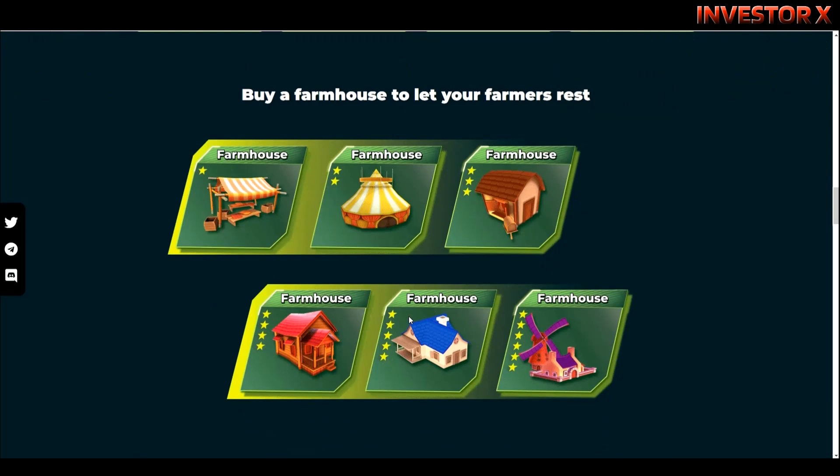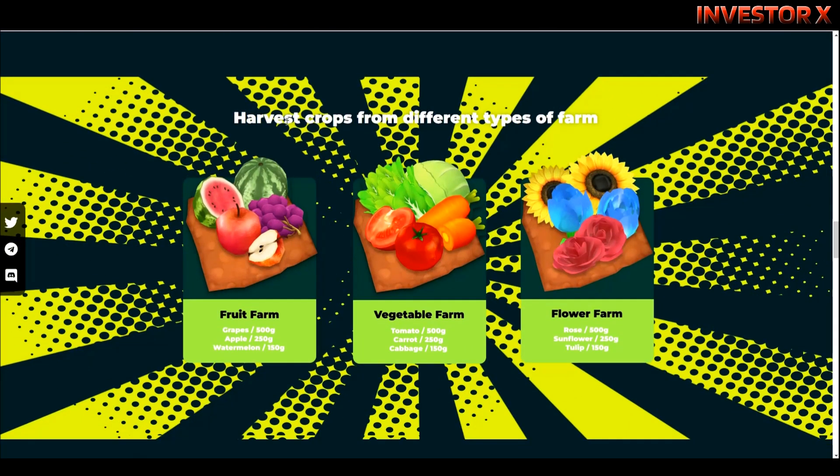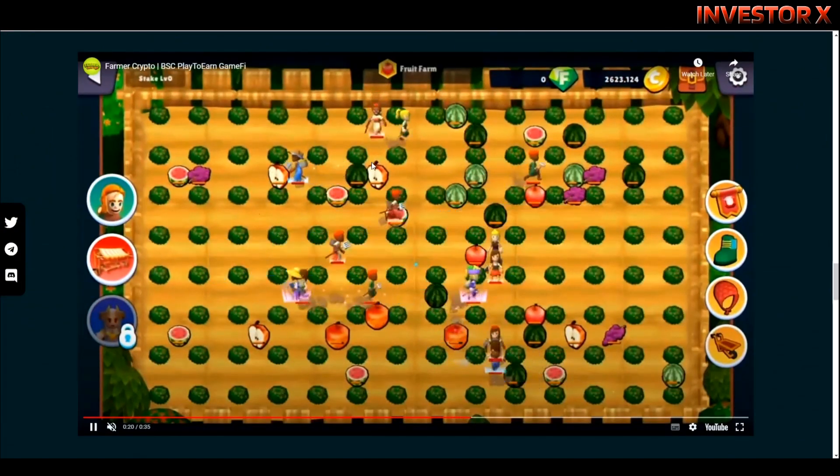Buy a farmhouse to let your farmers rest. Ito yung mga sari-saring level ng farmhouse wherein you can let your farmers rest para makarecover sila ng energy na nalost. Next naman is harvest crops from different types of farms: fruit farm, vegetable farm, at flower farm.